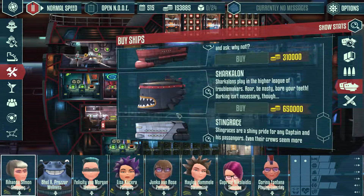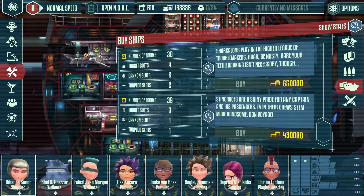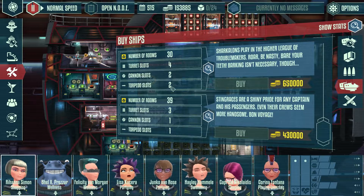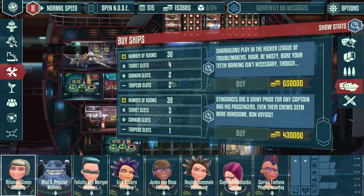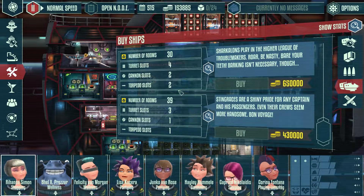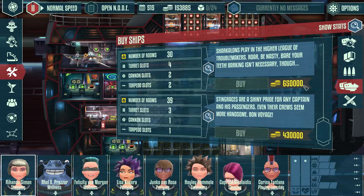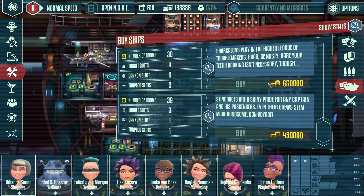We can go look at it real quick. I like to look at it every once in a while. The Sting Race, 430,000 — 39 rooms. This is ridiculous. The Sharkalon has eight weapon slots, so you can be full-on attacking with all eight crew members — no shields, no hacking, no piloting. Just unloading on your enemy, and that will probably end a battle really quickly. Of course, that gives you versatility too, but a little ridiculous, but a little awesome.